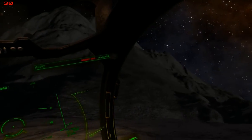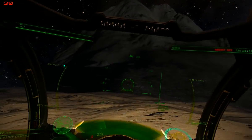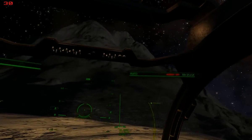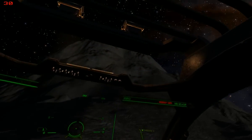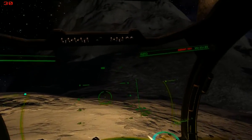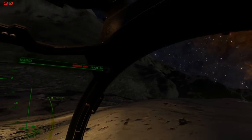Instead of base jumping, we are summit jumping. And if I can get the angle up high, I shall shoot off as much as I can at that particular angle to the surface, which should accelerate me as fast as possible away from the planet. And then I just sit back and watch the SRV move away.